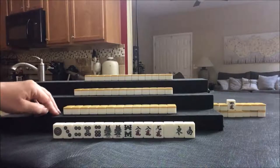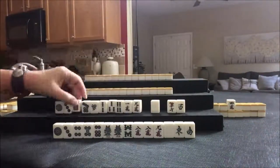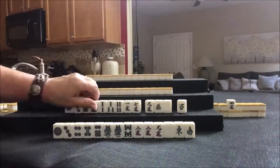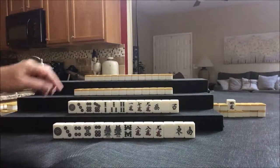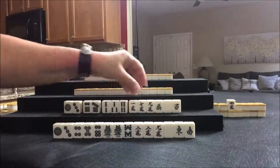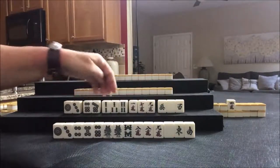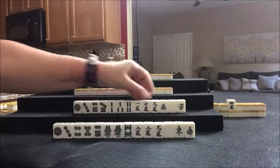Let's see what we can do for Player 2. We have a potential Chi, potential Chi, Chi, potential Chi — 4 blocks. All we need is a pair. I think I would play Pinfu here also.